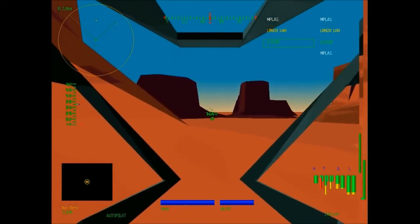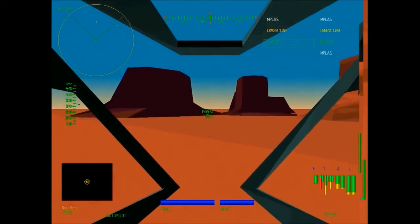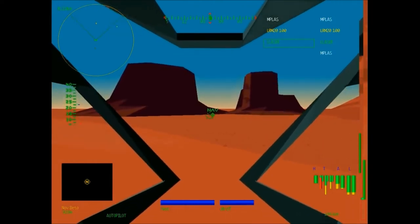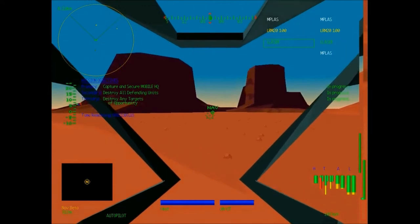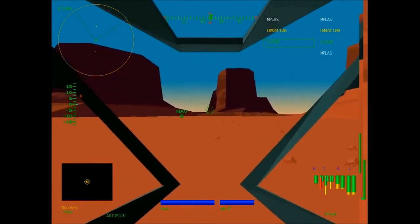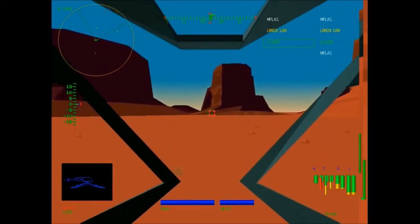We've taken a lot of damage to our left torso, so we've got to be careful not to get shot more. Let's see — capture insecure mobile HQ, we have 21 minutes left. I see some targets on my radar. Autopilot disabled — some various turrets.